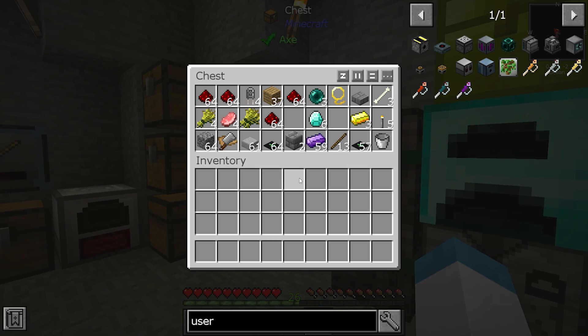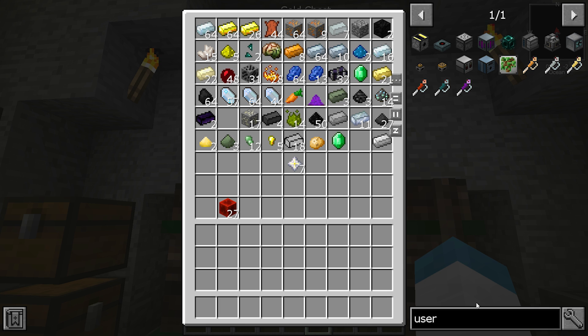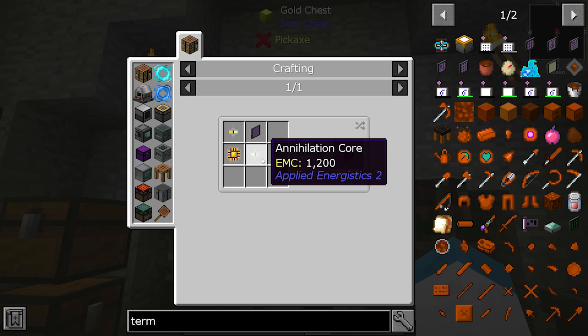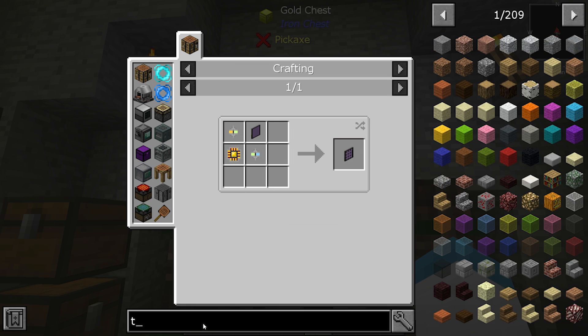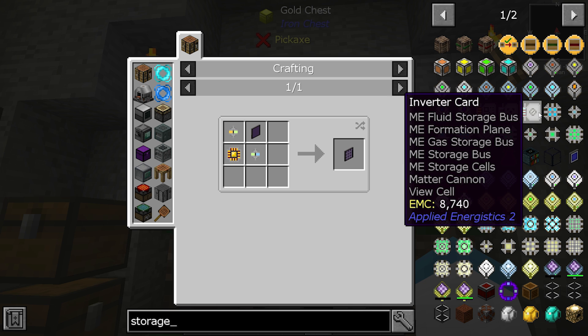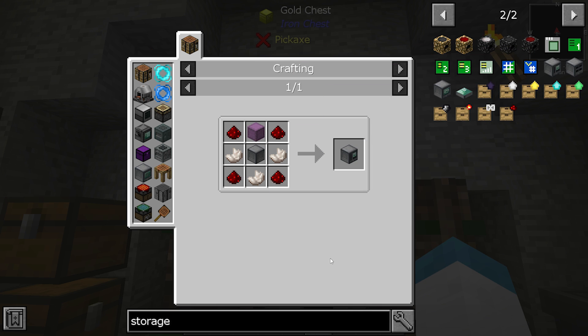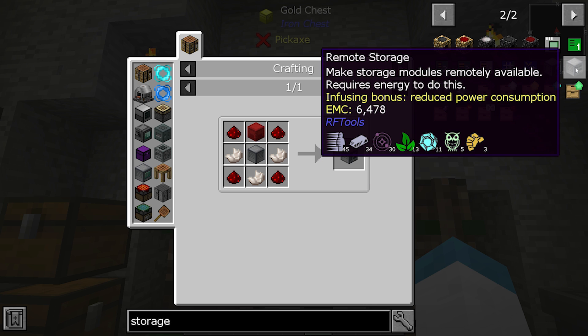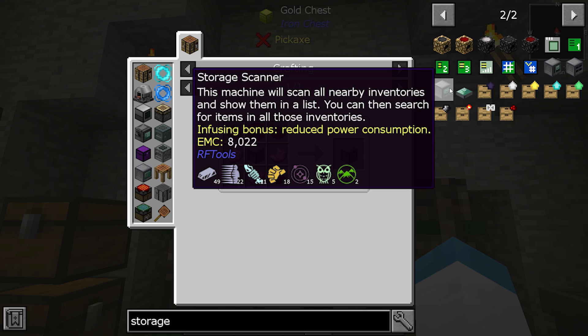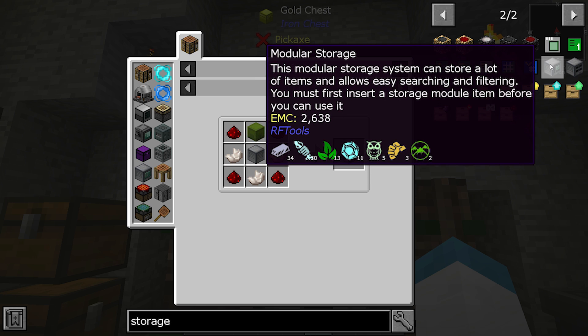We have a couple of options. We probably have enough Certus to get into AE2, but diamonds are kind of our Achilles heel at the moment. I think if we were able to make just a regular terminal - that wouldn't require much for diamonds, although I would need all the presses. So maybe we don't go that route. What if we do something along the lines of RF storage? There is modular storage in this game - remote storage makes storage modules available and requires energy. There's also a storage scanner that will scan nearby inventories and show them in a list.